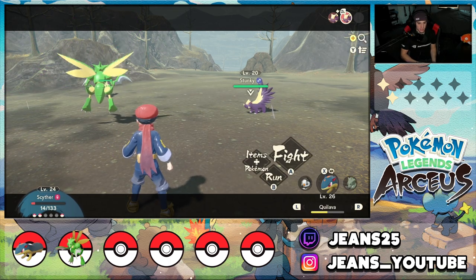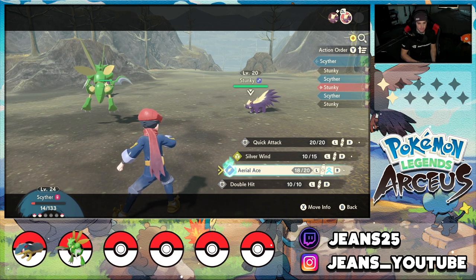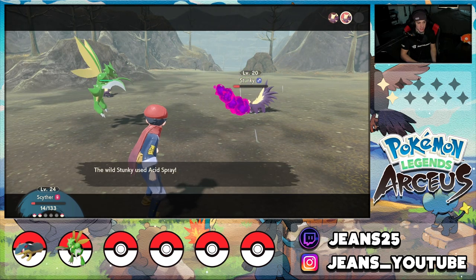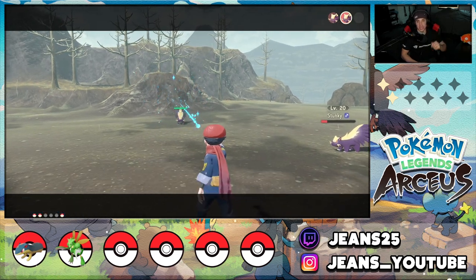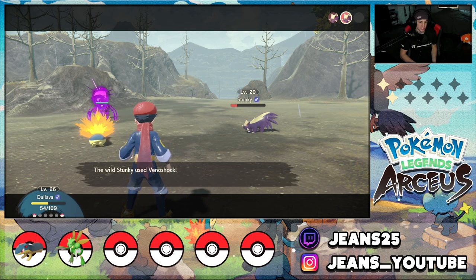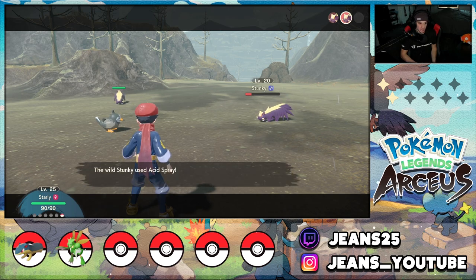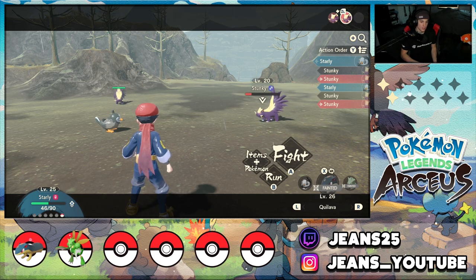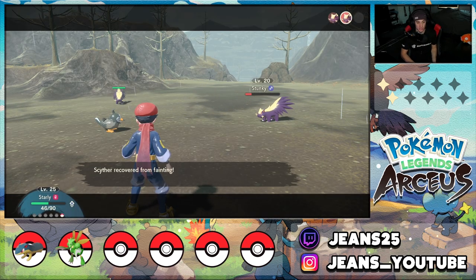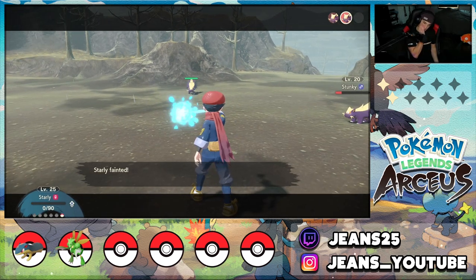Scyther needs to move before these Stunky. I go Agile Style, take out one Stunky — two left. Going for Aerial Ace hoping for a big hit. One uses Acid Spray and we're almost dead. Reviving Quilava again. Koala is hanging in there. I really want to finish this side mission but these guys attack way too fast. I'll try to heal up with a potion and keep pushing.